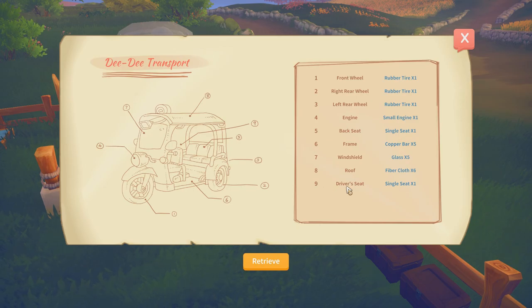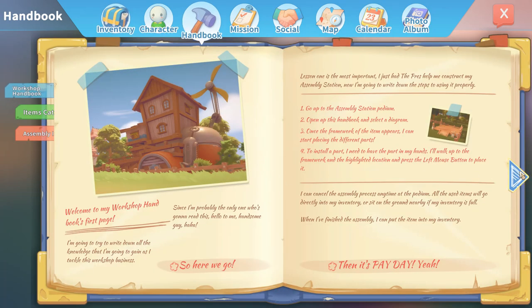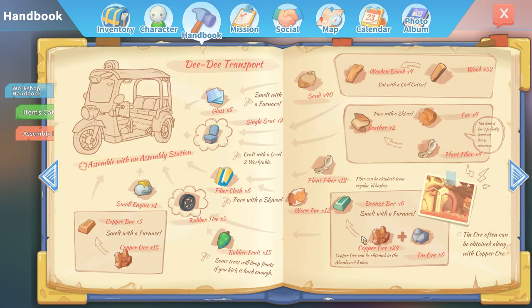If you ever get in the same situation, just check your handbook and somewhere in the schematic it will say what you need — it's not always logical. Under the DD stop there's an assembly station you need, but somewhere in the book it will tell you that you also need a workbench level 2. It's not marked in red like the assembly station, but if you look just above the tire and the fiber cloth, it says crafting with a workbench level 2.